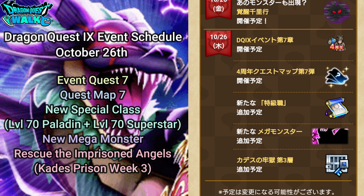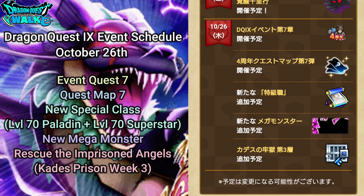We're also going to have the addition of a new class — that's going to be Level 70 Paladin and Level 70 Superstar. We'll probably get more information about the class name on the next Wednesday Smart Walk. Then we're going to get the new Mega Monster, which is probably going to be the final boss for this game, and the third part of Rescue the Imprisoned Angels.